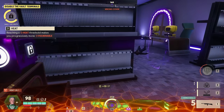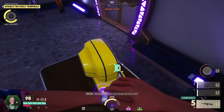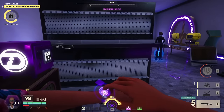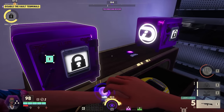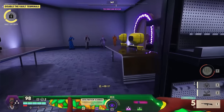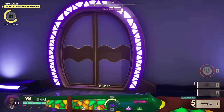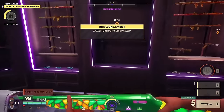One thing about this build: we do have passive one, which gives us that intel refund we're seeing every so often. Res, res — there we go. So hopefully we'll get one here to show it off nicely. The lower our intel is, the more likely we are to get it. We're running gold intel on this to try to maximize that benefit — kind of a weird field upgrades loadout.